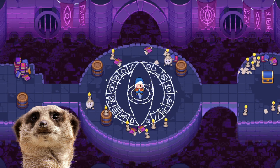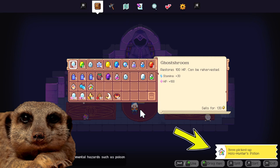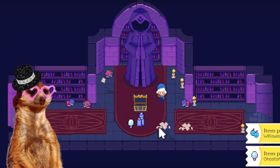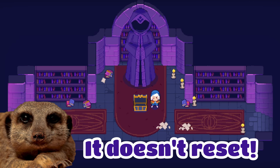The best loot I ever got here was a Holo Hunter Potion — the potion you only get during events like the Holo Wind Hunt or the Holo Day event. It boosts holo spawns from 2 to 10, making it easier to get shiny spirits in the wild. You can get it every 54th floor of the infinity dungeon, so I got two now — from floor 50 and floor 100.